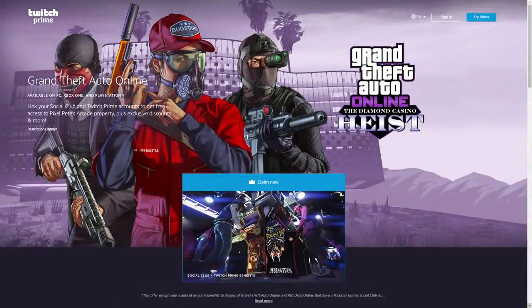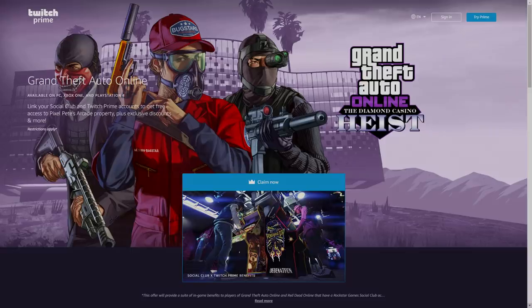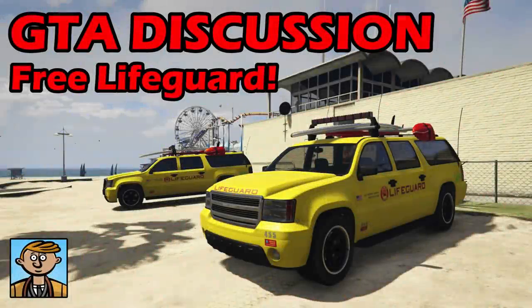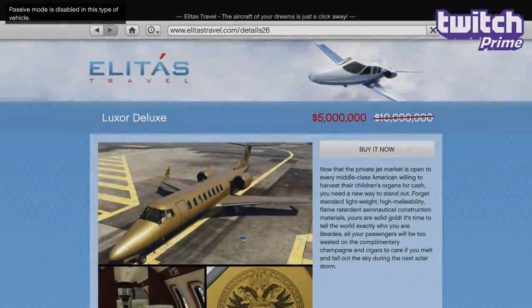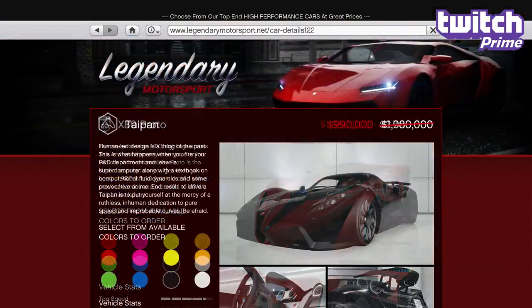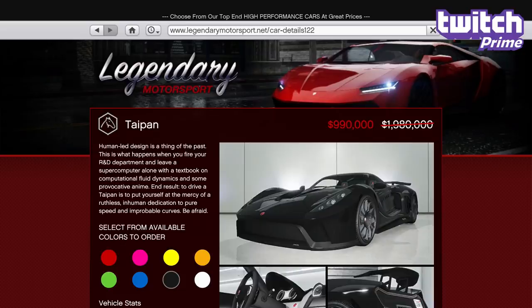In terms of discounts specifically for Twitch Prime members who've linked their Rockstar Social Club accounts, it's actually the same as last week. 35% off the Fire Truck and Lifeguard. These vehicles would have to be 100% off to be worth buying though, as I've covered in previous videos where you can get them for free. You'll also get the usual 10% off the regular discount mentioned earlier, which brings the Zentorno down to an even nicer 360k.